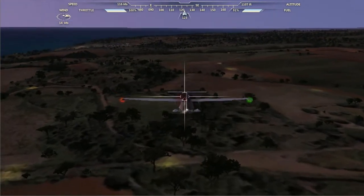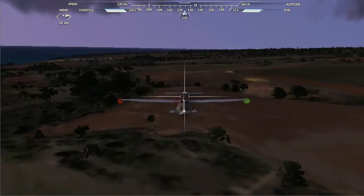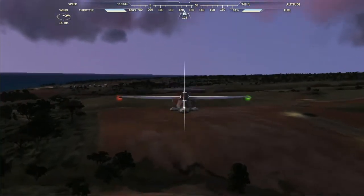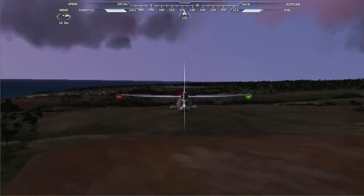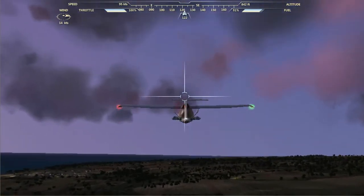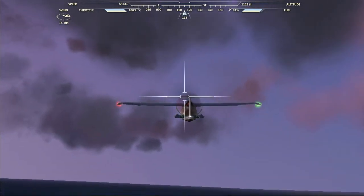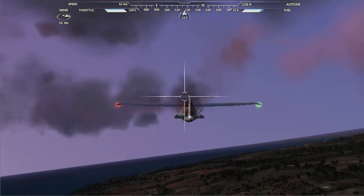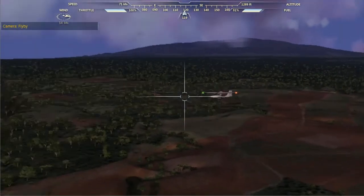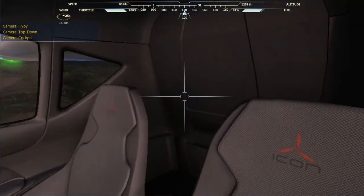That must be a tall tree — probably power lines. This is close enough to the ground, right? Let's just let the plane fly itself and go straight up. Let's take a gander — oh there we are, hello, goodbye. There's a huge trench right there.